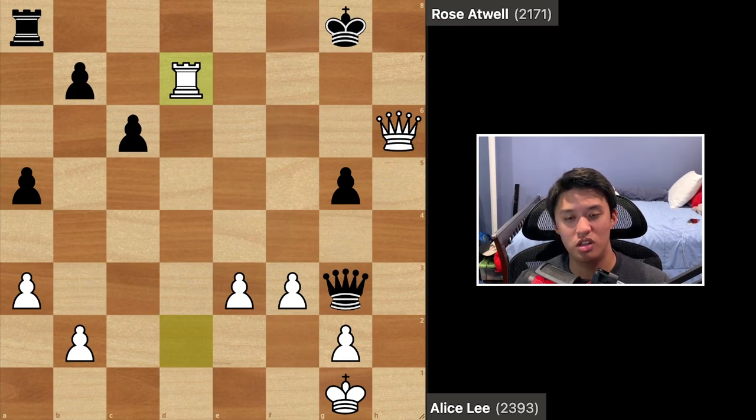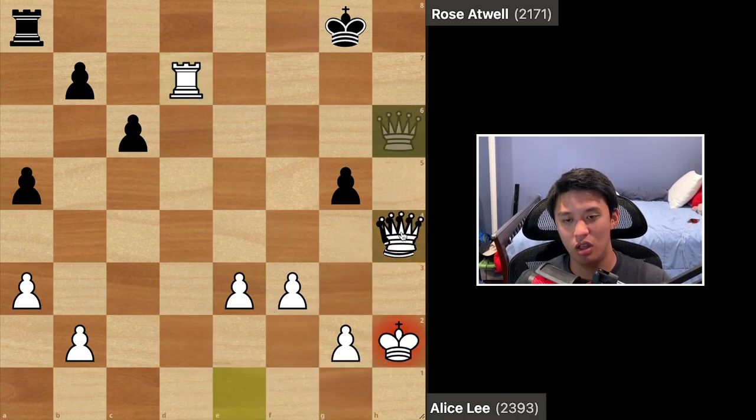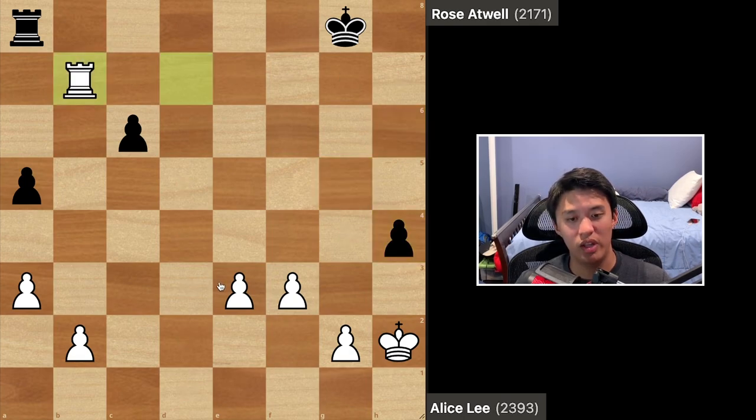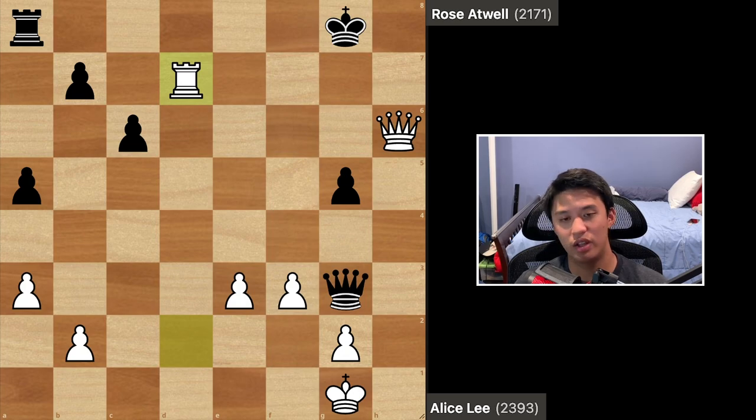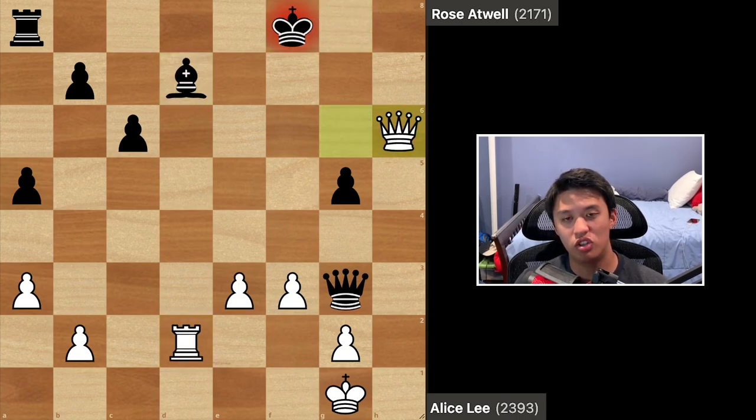However, rook takes d7 would be a very bad mistake — it would waste all of white's hard work, because black has a perpetual check with queen e1 check and queen h4, leading to a repetition and a draw. Certainly white wants no part of this after working so hard to start this attack on the king. So Alice plays the very precise move queen h6 check, covering the h4 square. After queen h6 check, black played king g8, and after rook takes d7, black resigned because there's simply no way to deal with all the threats. You're facing imminent mate threats of all sorts, and the only way to fight on — something like queen e1 check, king h2, queen h4, accepting an ending — leads to white being up two connected passed pawns with black's pawns split and king cut off. This would be an easy win for white, so resignation was in order.